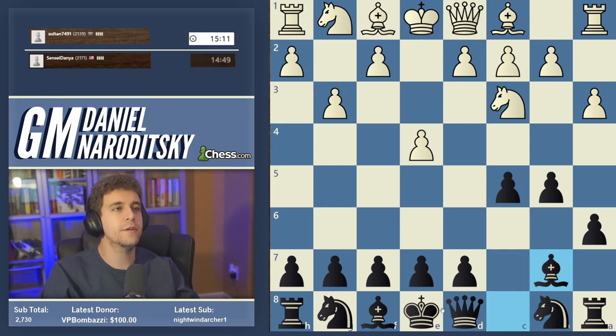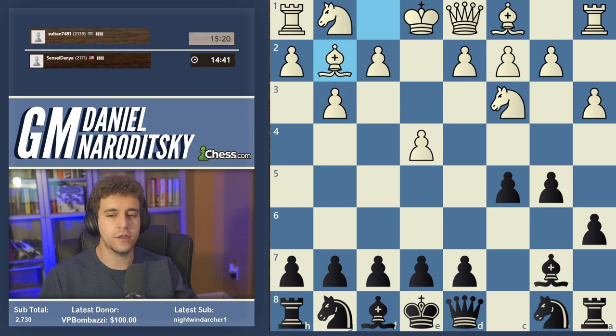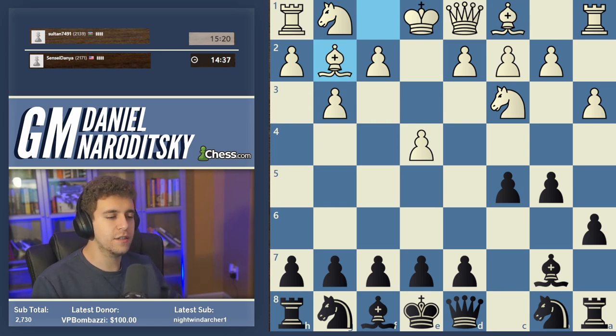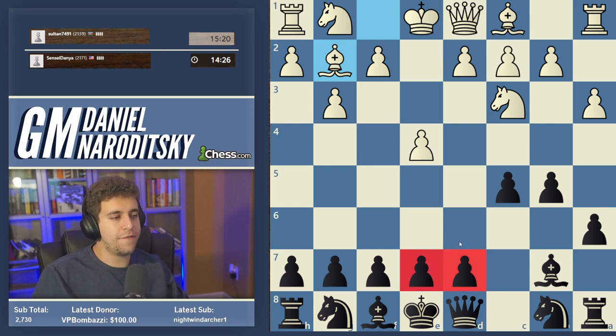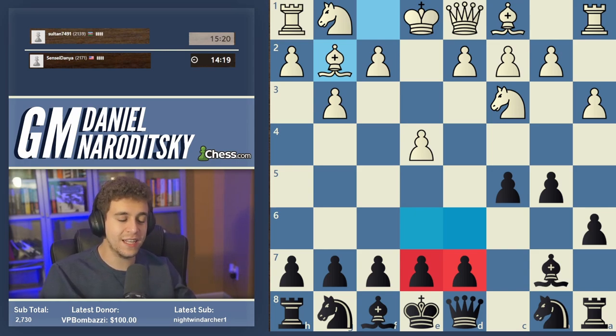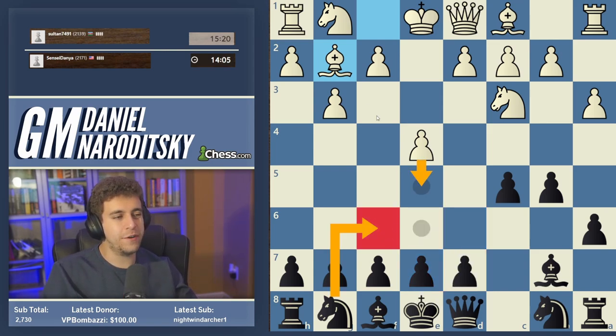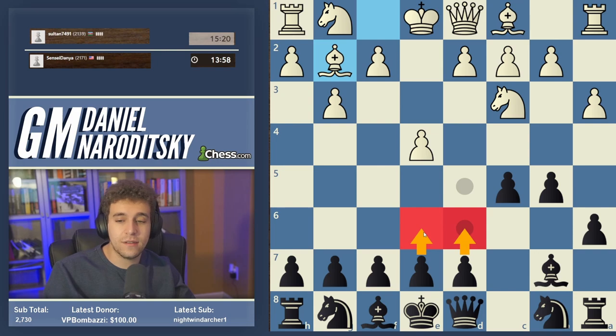We're going to play bishop b7 fianchetto and then work on the king side. If you play the Sicilian regularly you should know that the pawns on e7 and d7 often go to d6 and e6, creating something like the Scheveningen pawn structure. The reason is those pawns control a lot of very important center squares — it looks passive but it's part of the heart and soul of the Sicilian. We can start with knight f6, d6, or e6; I like starting with d6 or e6 for maximum flexibility.